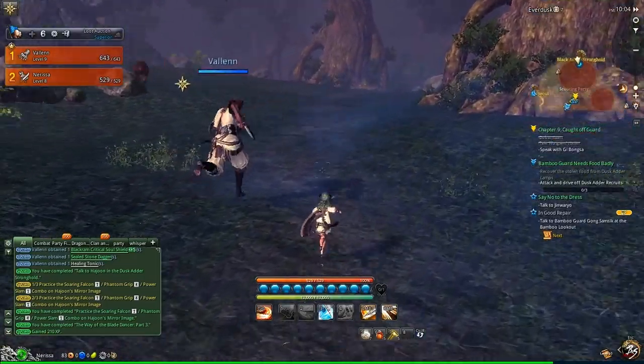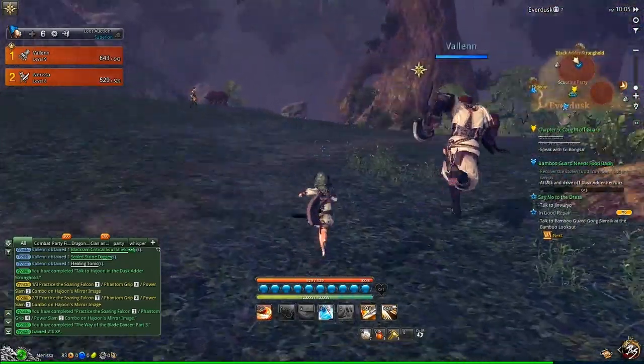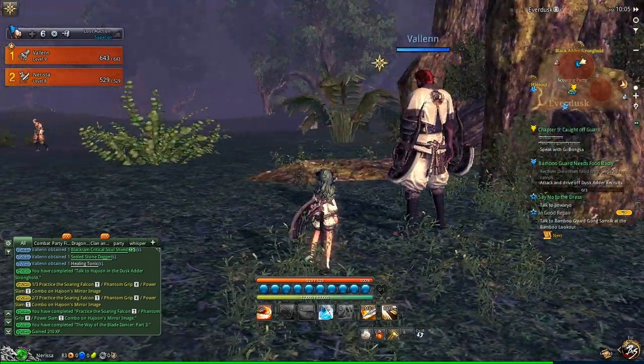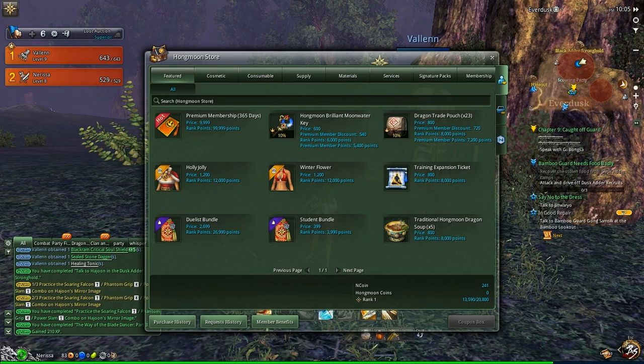There's a small chance I might get more experience from completing quests than you. Why? If you press F10 and bring up the Hongmoon store, you've got the rank at the bottom. What rank are you? It's not PvP — that's the rank you get from premium points when you buy things in the shop. What rank are you? One. Right, okay, that's why. You need to go — obviously you don't have to, but you might want to.